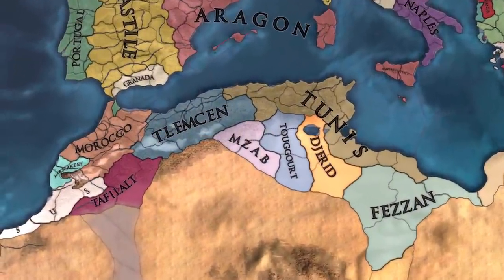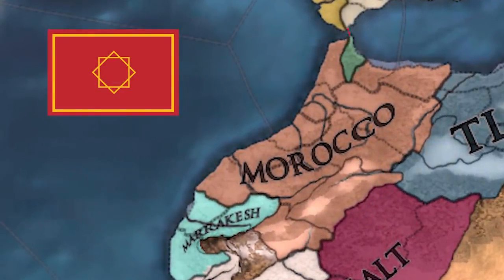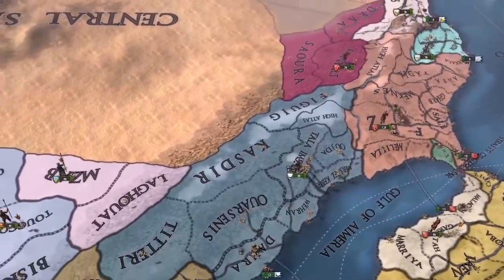We will start by going from west to east, which means we will begin with Morocco. Paradox over time has added a bit more to Morocco, with them now having a few more vassals.